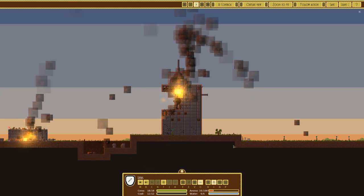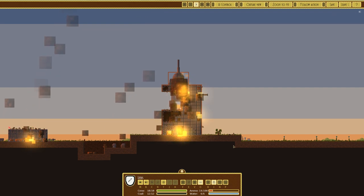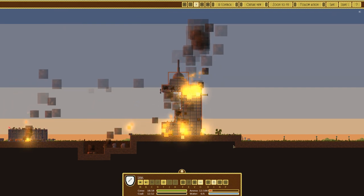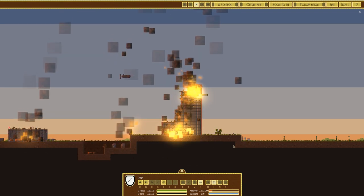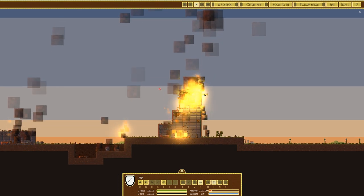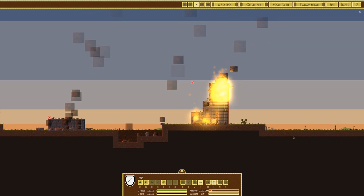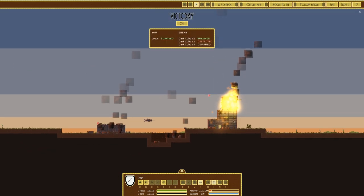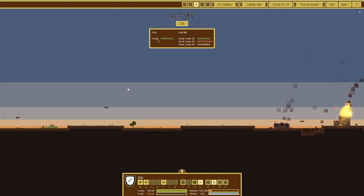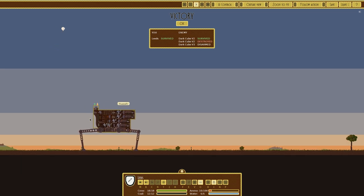A lovely hit on the final structure - that first hit has pretty much disarmed it, removing all front armament. They still have the turret on top which is useless. A further hit on the back keeps the fire going, which will destroy that rear cannon. And that should be it - yes, it's a victory! We survived. They technically survived but gave up - destroyed then disarmed. There you go.